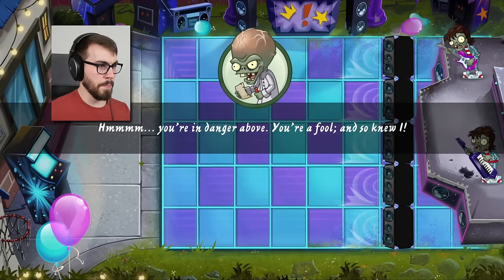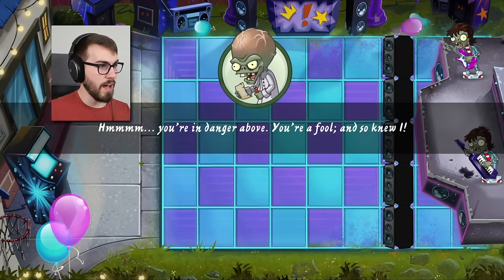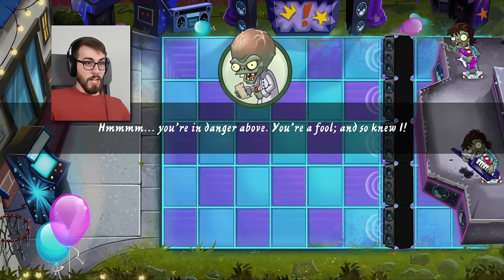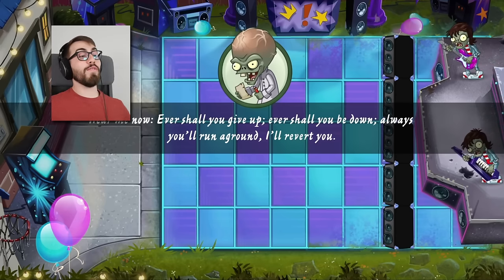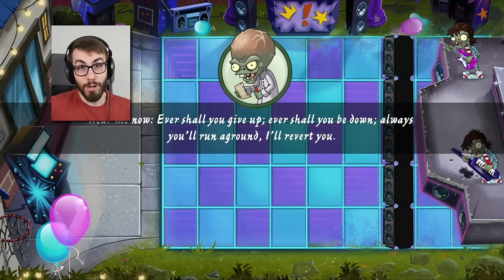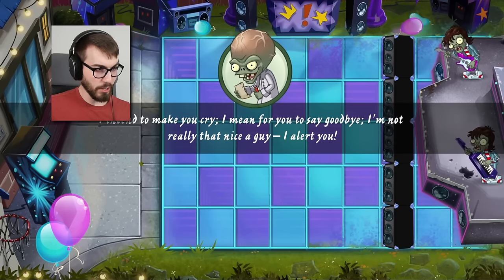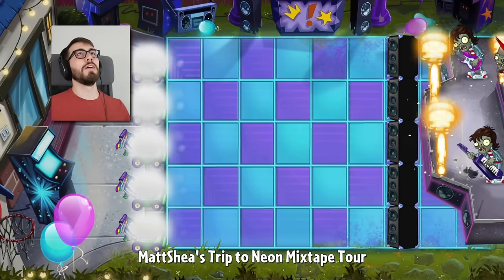It's Dr. Zomboss. You're in danger above. You're a fool. And so knew I. I just realized what he's saying — that's absolutely the most terrible thing I've ever heard. Ever shall you give up. Ever shall you be down. Always you'll run aground. I'll revert you. I intend to make you cry. I mean for you to say goodbye. I'm not really that nice a guy. Alert you. I said I wasn't gonna do it — I did it anyway. Rickrolled by Dr. Zomboss.